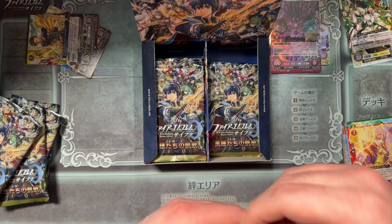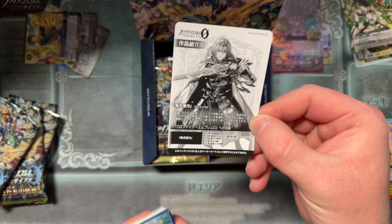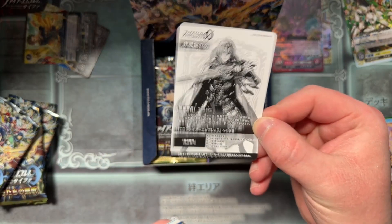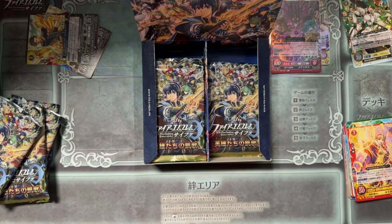Good villain cards — let's go. Love to see the antagonists getting some love. It looks like there's maybe one for every Fire Emblem game release, because there's Three Houses and its release date: 2019.